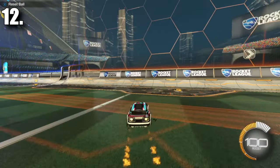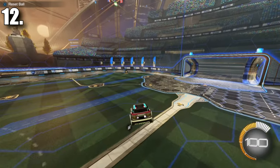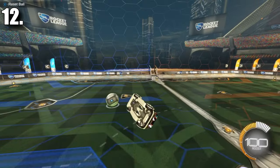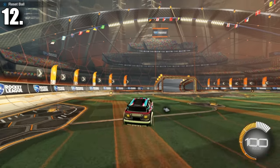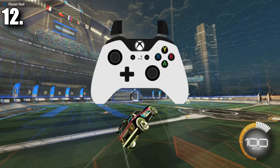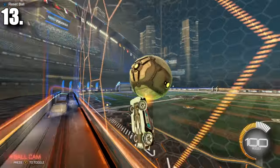The next two tips are going to be for you aspiring freestylers, beginning with stalling. All I can really do is tell you the controls you need to hit to perform a stall — the rest is up to your own creativity. To perform a stall, it's required that you either use air roll left or air roll right. The stall itself is three button inputs at the same time, and then you have to let go of all your controls. When you're ready to stall, you press your directional air roll, you press your control stick in the opposite direction of your directional air roll, and you press the jump button. The secret really was to let go of everything after performing the stall.